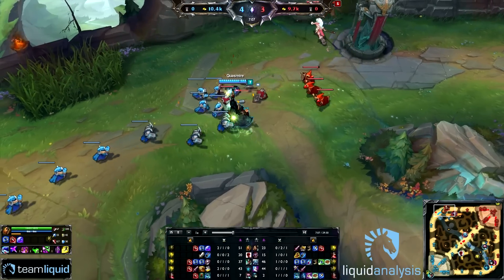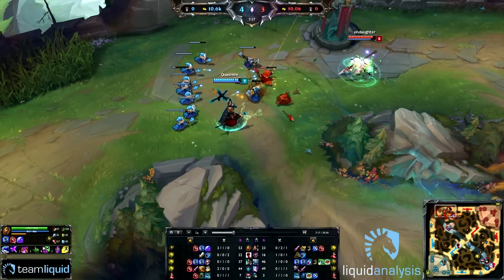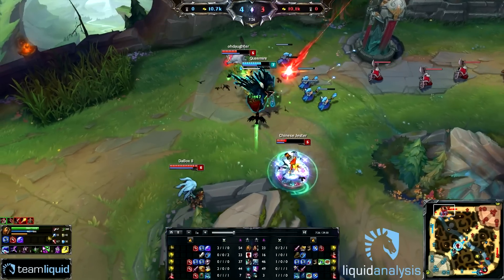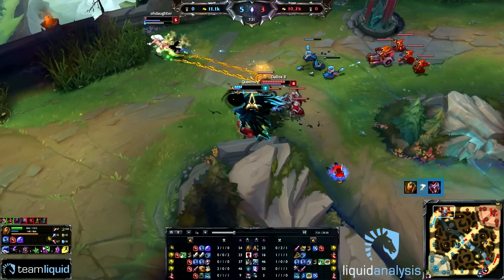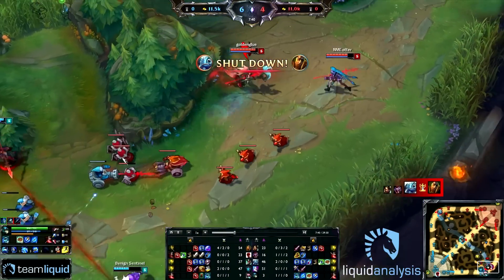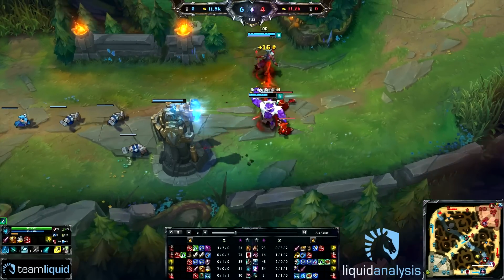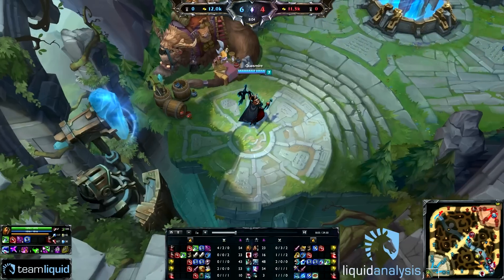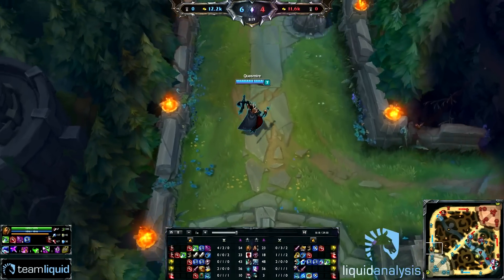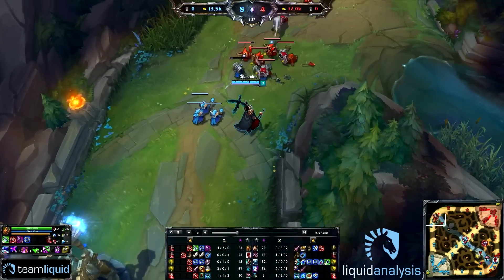A very interesting situation here showcases Swain's strength in a gank situation post-6. He gets 1v3'd but he's not going down without a fight — he kills Shaco and then kills Nidalee. Before dying to Fizz, he still flashes out but ultimately he's out of mana. Overall it was a 1v3 and he still got two kills. That's what happens when the enemy does not have enough burst to take you down. The problem is Swain is healing that damage back very fast and just keeps sustained with consistent damage from his Ravenous Flock — and this is why Rod of Ages is such an important item.